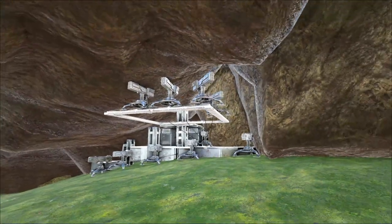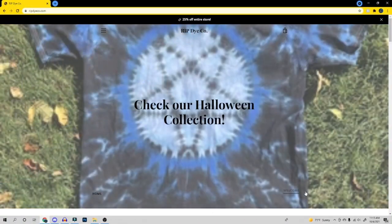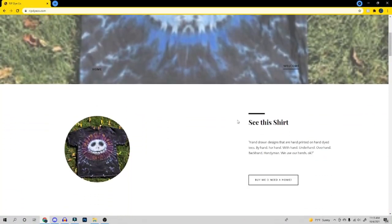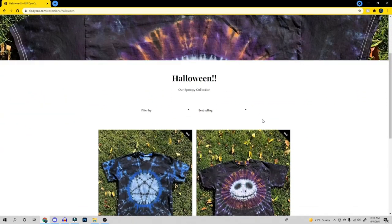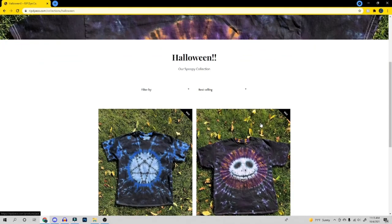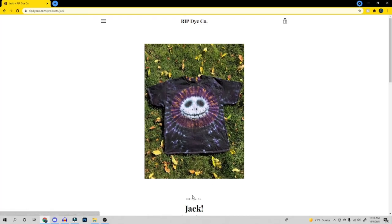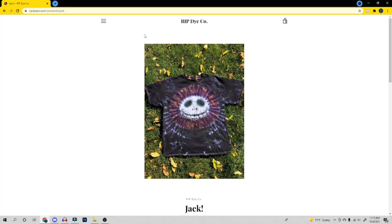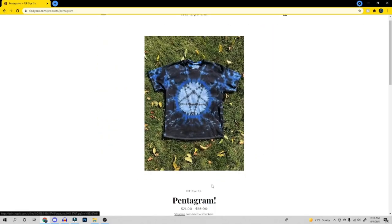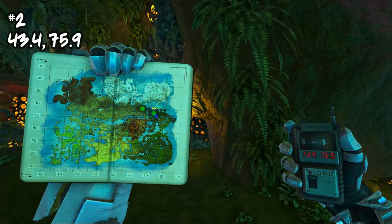Before we get to the last two locations, if you want to support the channel beyond watching, liking, and subscribing, I run a small business with my wife at ripdieco.com — personally hand tie-dyed and screen-printed t-shirts. Currently running Jack Skellington and pentagram designs for $21 out the door plus sales tax, no shipping. All packaging is eco-friendly and biodegradable. Links are in the description.